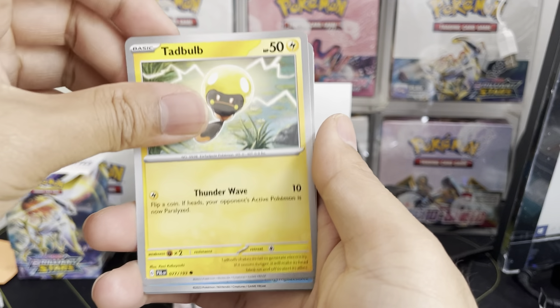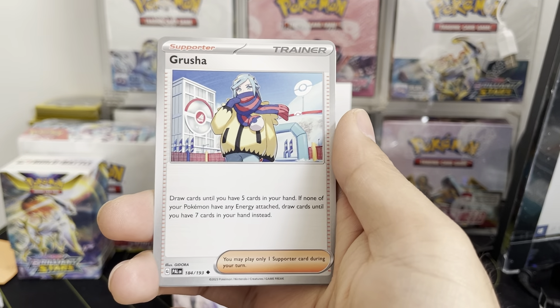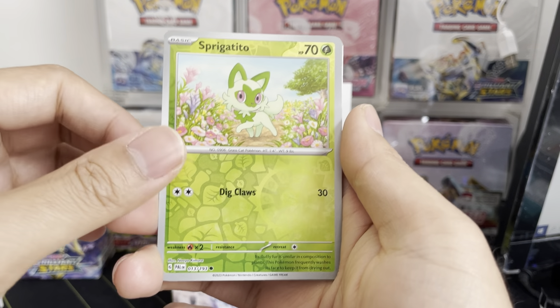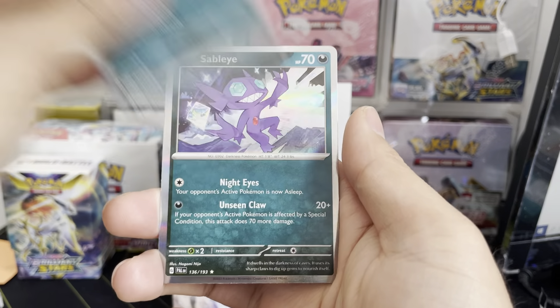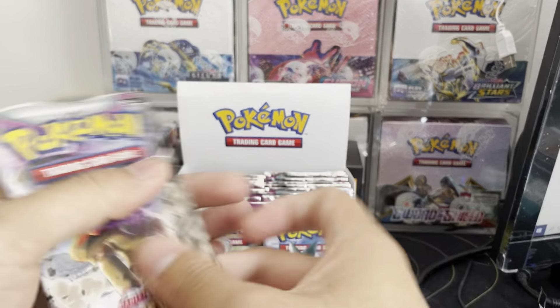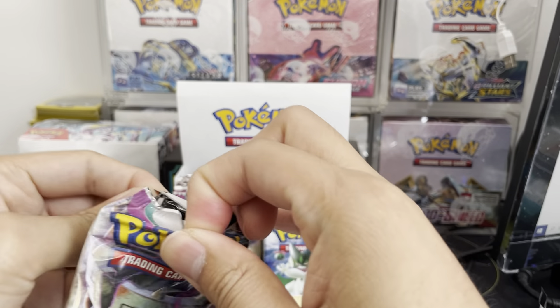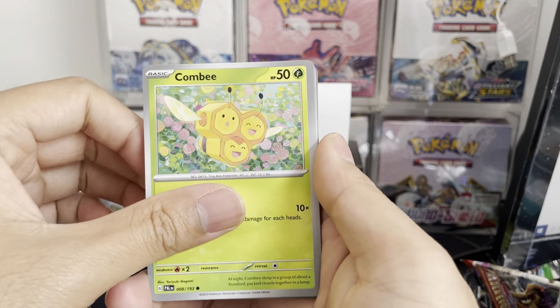Rellor, Tadbulb — 30 packs. Sudowoodo, Gushidon, Primape, Sprigatito. Still nothing — it's only three packs in. I don't know what the ratio is going to be, but we'll definitely probably feel out the average here.